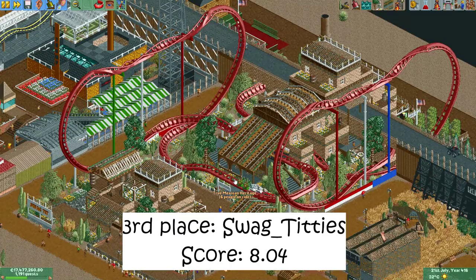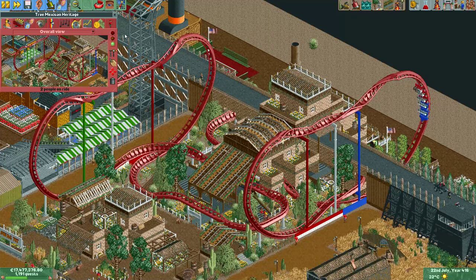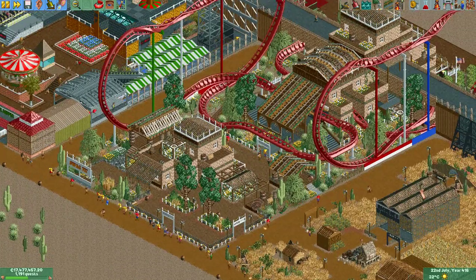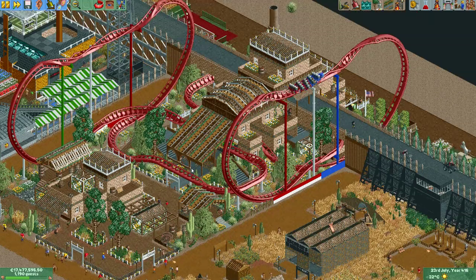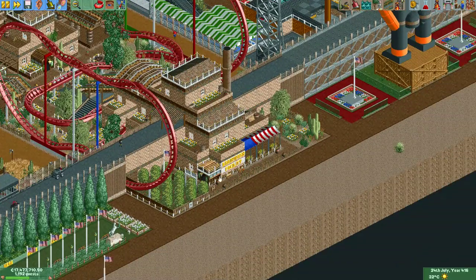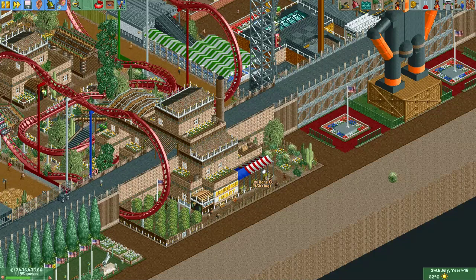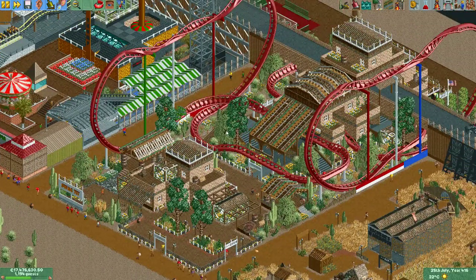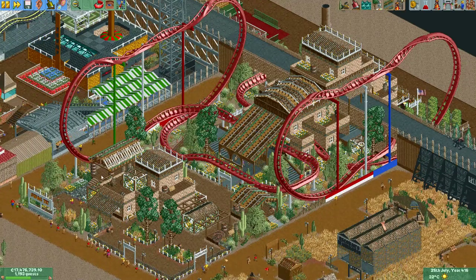In third place we have this plot made by Swag Tiddies. He made these two coasters that look the same — this one's called 'True Mexican Heritage' and this one's called 'New American Dream.' The story was something like that Mexicans would enter here, first still loyal to Mexico, but as they would reach further along the wall they would get brainwashed, until they would finally emerge completely brainwashed to the United States. This plot got third place. What I love most is the combination of these buildings together with the foliage — it just looks awesome. The story of this plot is quite cool too.